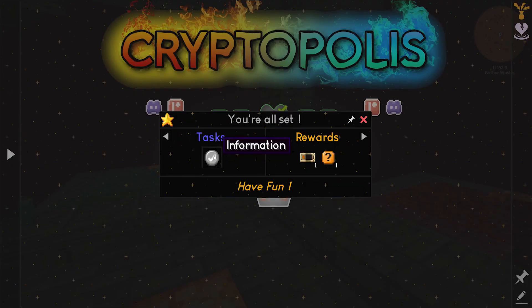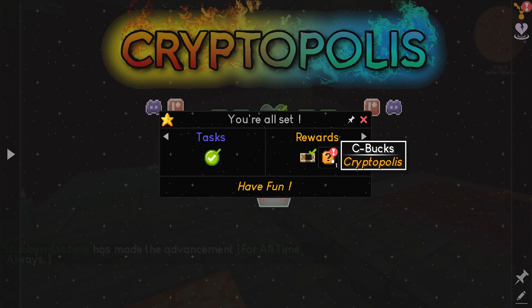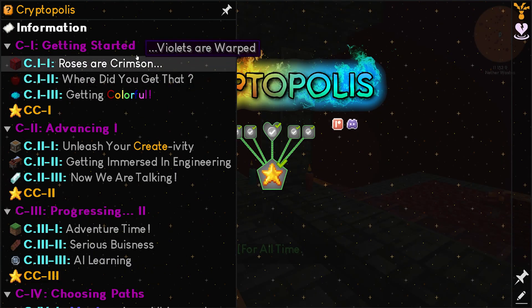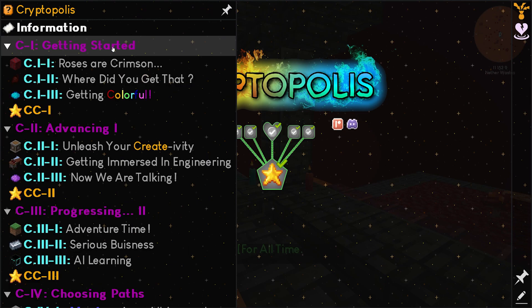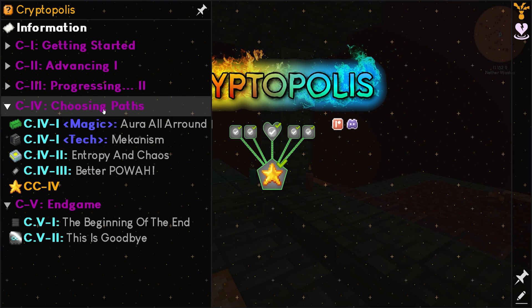We've got a story! We already got a tempad fully charged — we'll take 10. We've got teleportation. Alright, so we have gone through the information. We have the getting started chapter, advancing one, progressing, choosing paths, and end game.